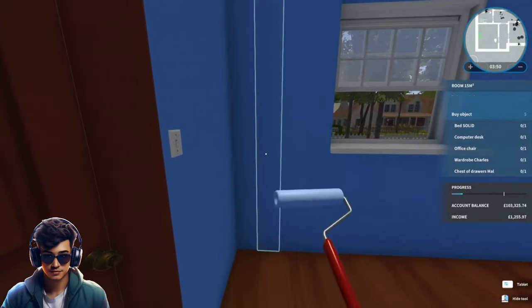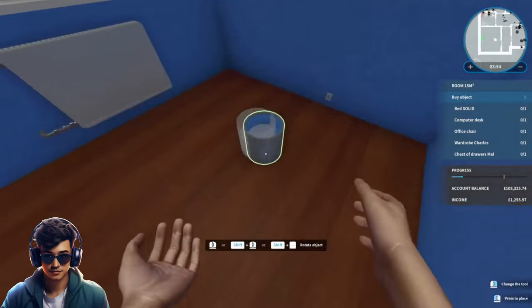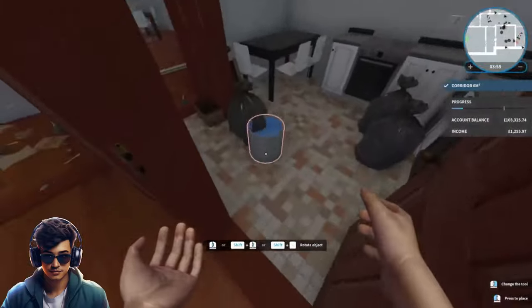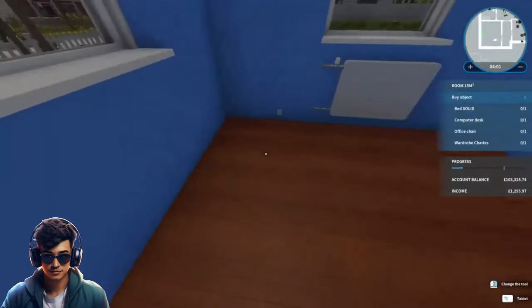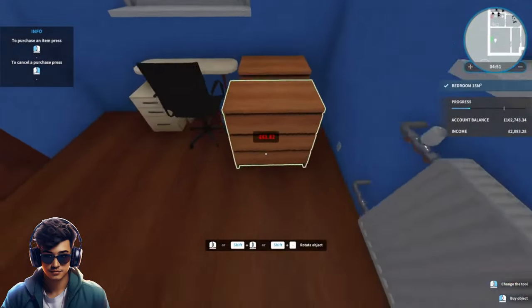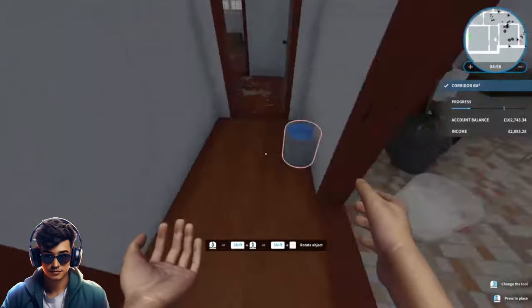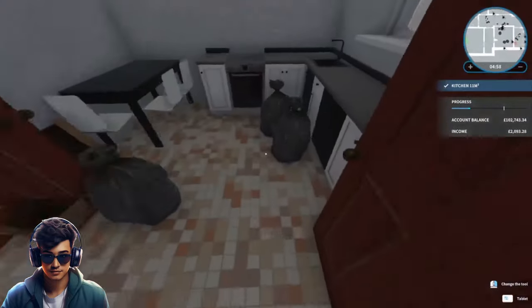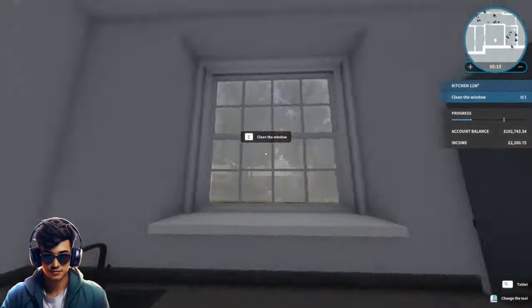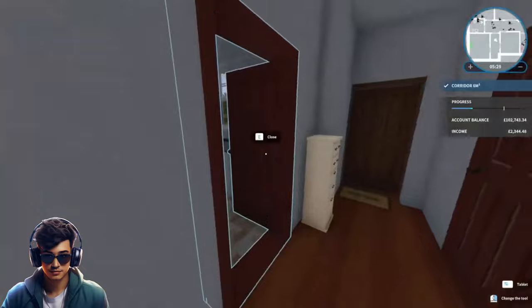There we go, that's this room done with the paint. Like I said I think we need this for another room, so what we will do is stick it in the kitchen for now. Let's buy the furniture they want to buy — right there. So that's this room done. Let's shift this now into the hallway and move into the kitchen. That's the kitchen done, so we can close that door.